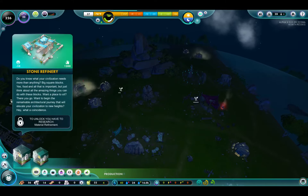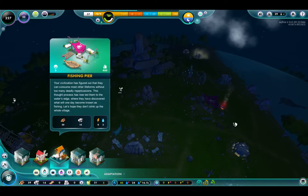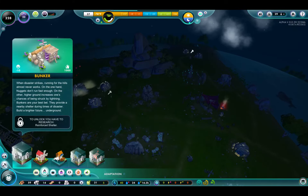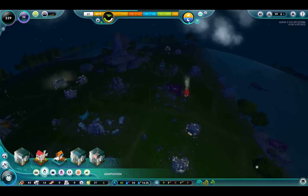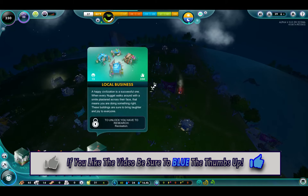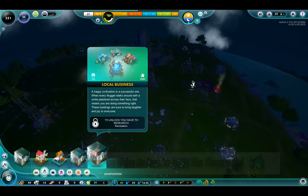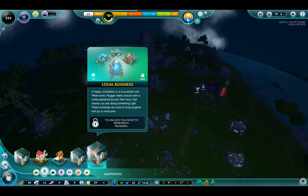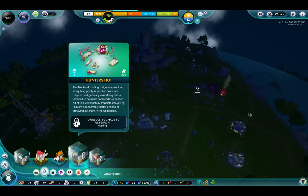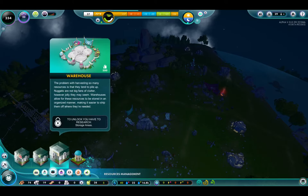I only have one fishing pier set up at the moment. There's the glorious whale again. Local businesses — we haven't gotten to that point yet; it looks like a small market or something. But the hunter's hut is in the queue to be researched. The warehouse is what we're trying to unlock now. I'm not sure what they do with it — I guess they just move resources that are laying on the ground to the warehouse.